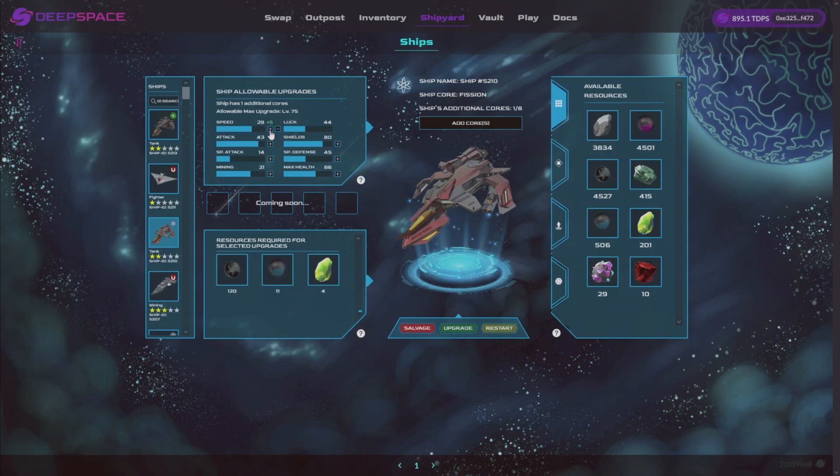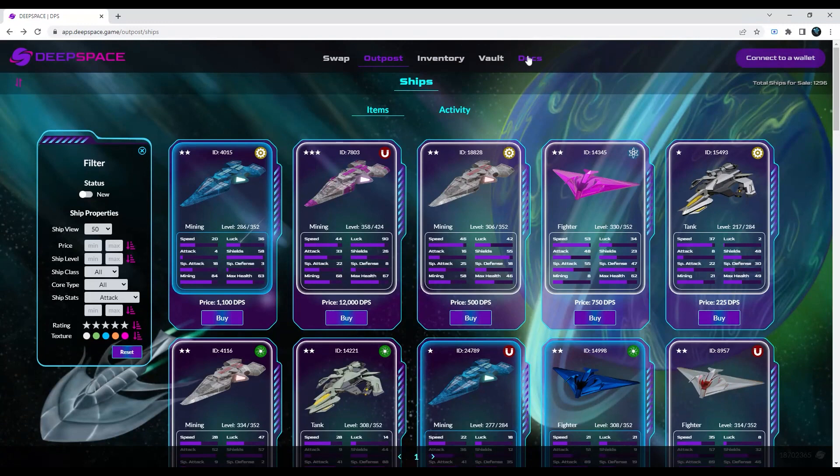Ships will be upgradable. All stats will be upgradable, though luck can only be upgraded by a maximum of 10 additional points. For detailed documentation on Deep Space, click on the Docs tab in the game app.